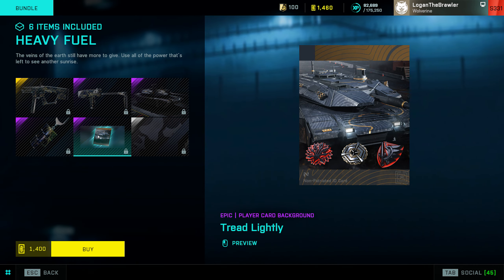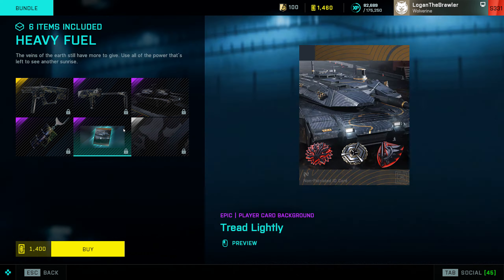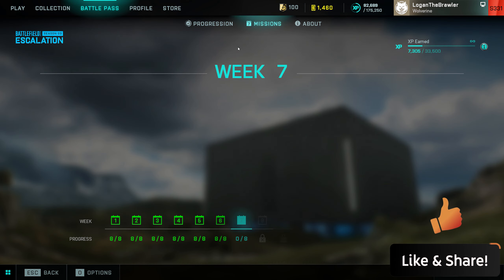We also got a new bundle with some really cool skins for the PBX, the MP9, the tank, a new charm, a new play card, and a new universal vehicle skin. This new PBX here looks really, really cool — I'm going to get this one.